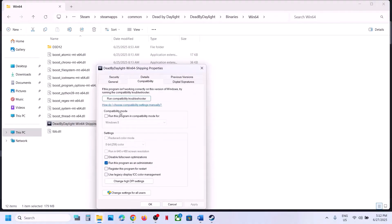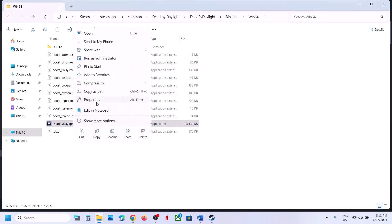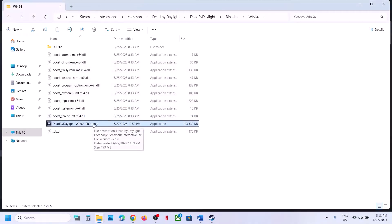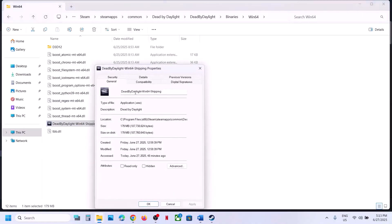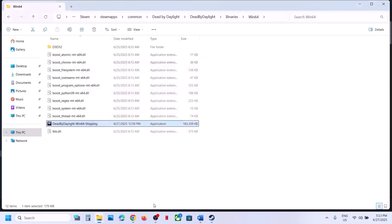If that does not work, go to Properties again and under the compatibility mode select Windows 8, hit Apply, click OK, and launch the game. Still not working? Select Windows 7, hit Apply, click OK, and launch the game. Still not working? Put a check on 'Disable full screen optimization', hit Apply, click OK, and launch the game from there. If after checking all these boxes it is still not working, uncheck all the boxes, hit Apply, click OK, and follow the next step.